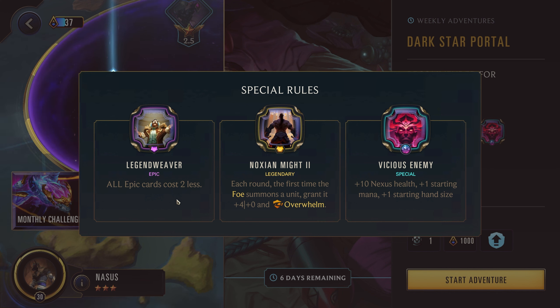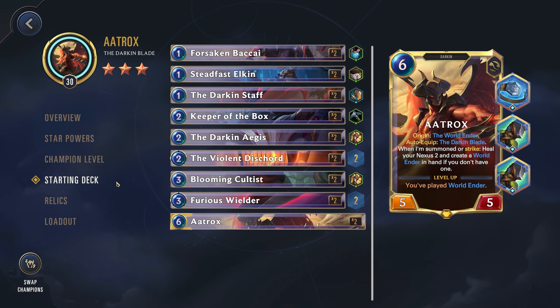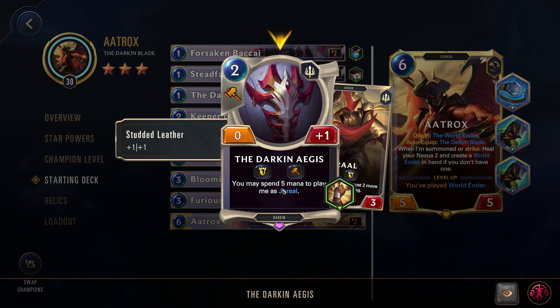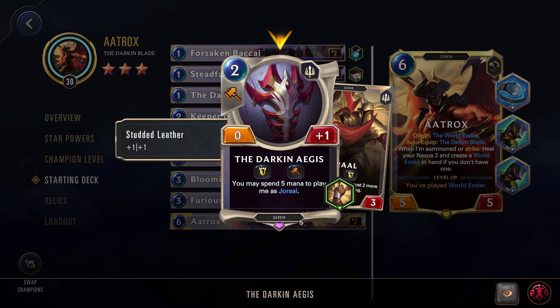Legend Weaver is going to be an interesting one. Most cards have one to two epics in their deck, but this is more important when you're looking through shops. To find out if a card is epic — let's showcase it with Aatrox, who has two epics in his deck. The Darken Ages is a 2-cost, and you see the crystal gem down here: when it's purple and shaped like this, it's epic. If you see a different shape and color that's the champion card. A triangle with a green gem means it's common. So whenever you're going through the adventure or looking through the shop, pay attention to this purple gem — that card will cost two less.